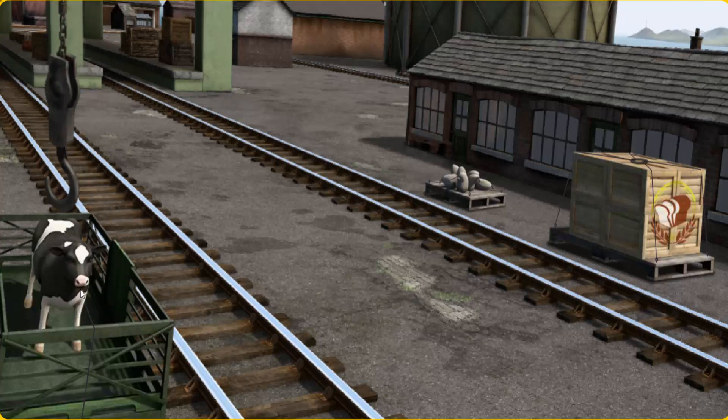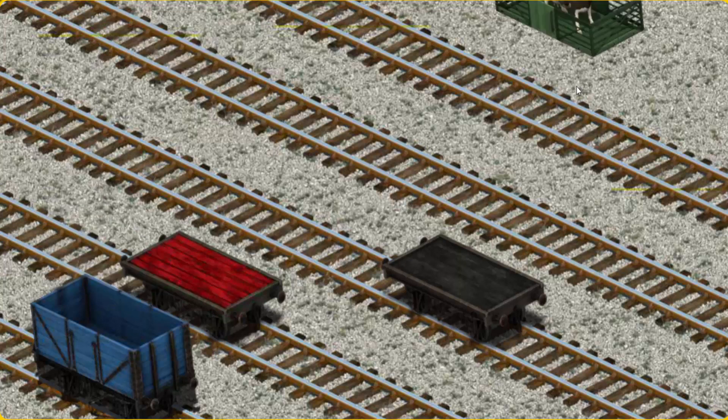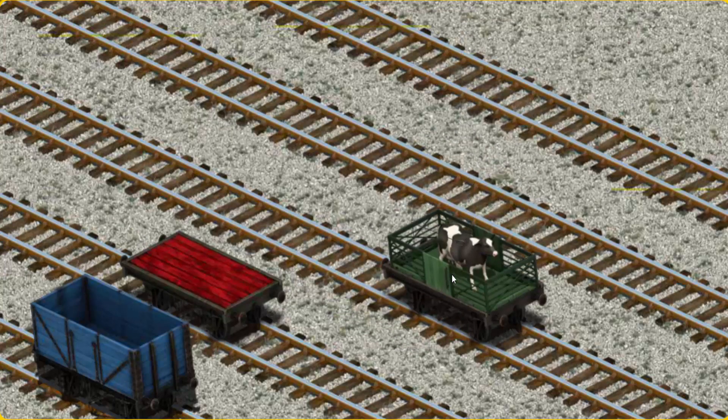There you go. Let's lift and load. Now the cargo must be loaded. Show Cranky where the black flatbed is. You found it!